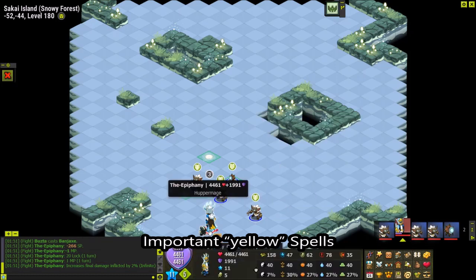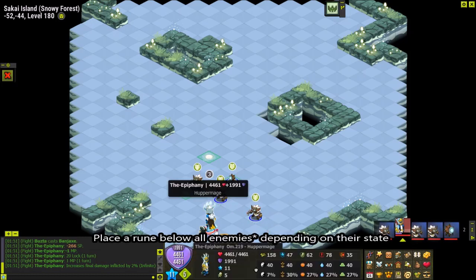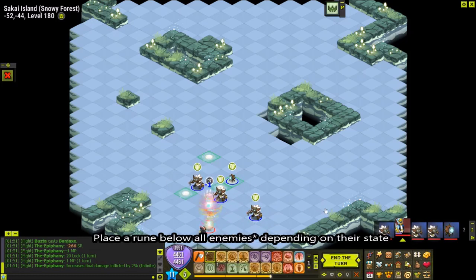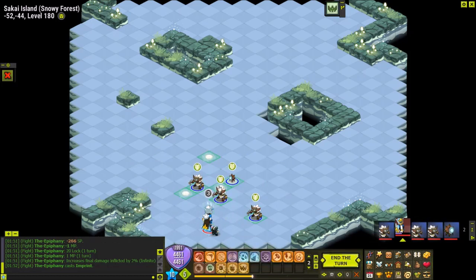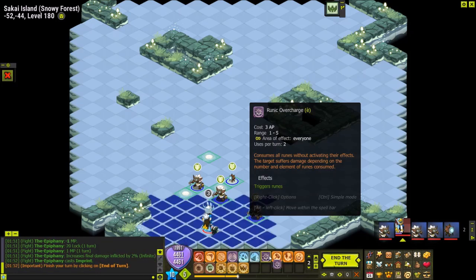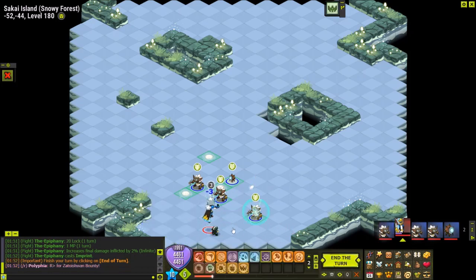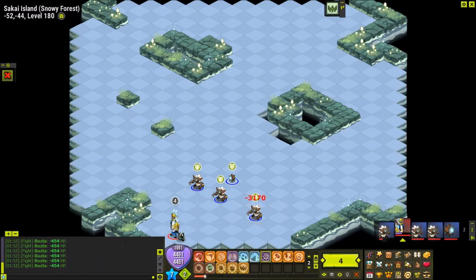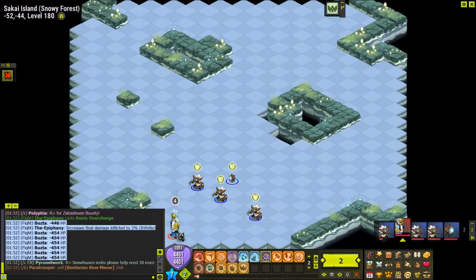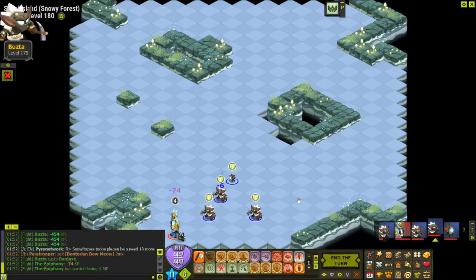One of the spells we have is called Imprint. We use Imprint and it places a rune below the target depending on their state - since these guys are in air state, it places an air rune. Then we have a lot of runes on the map. It is possible to use a spell called Runic Overcharge, which triggers all of those runes and deals damage depending on how many runes there are - right now there are seven runes so it deals damage seven times.